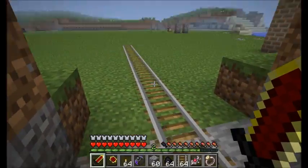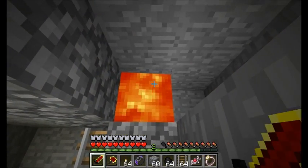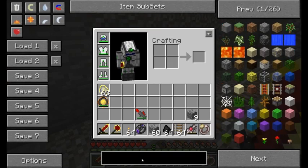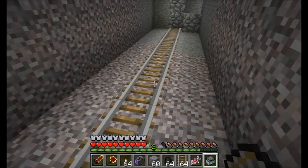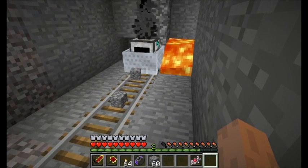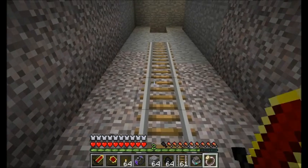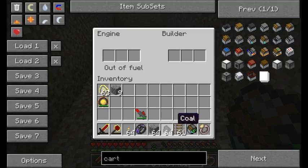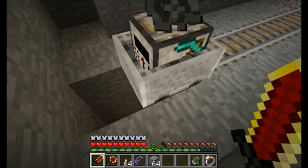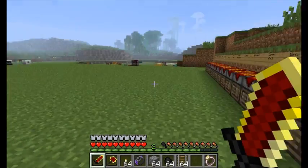Now, thinking back to the mining cart that can automatically mine through blocks — what happens if it runs into lava while mining? That might be a problem. And another issue: if it runs into a pit, it's going to get stuck — it fell into a hole and could not place down a new rail. So keep that in mind for what you're about to see.